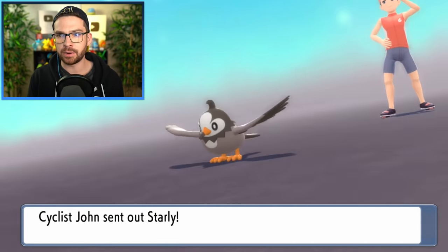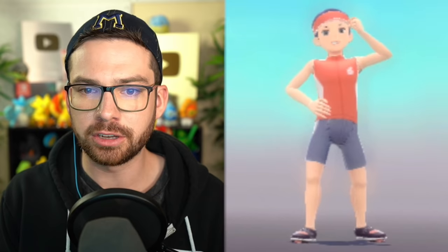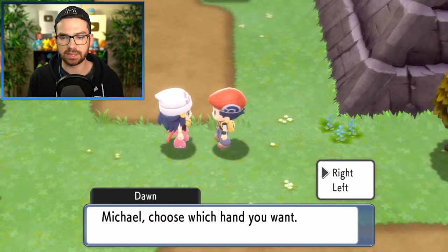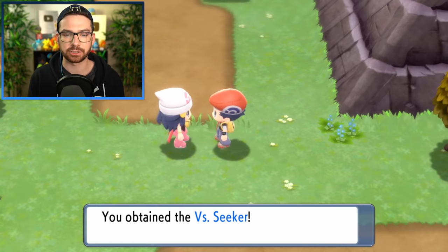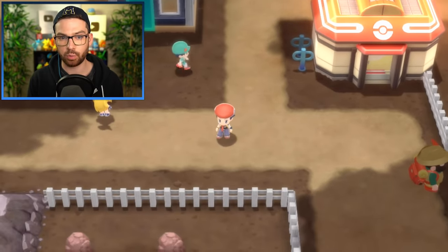Cyclist John — AKA Pokémon Seven. John, your pants are entirely too tight. We'll take the left-hand path. A Vs. Seeker! I remember this — it lets me rematch trainers. Nice. I've gotten back to Oreburgh and I'm wondering if this is far enough south to get into the next section of the underground.